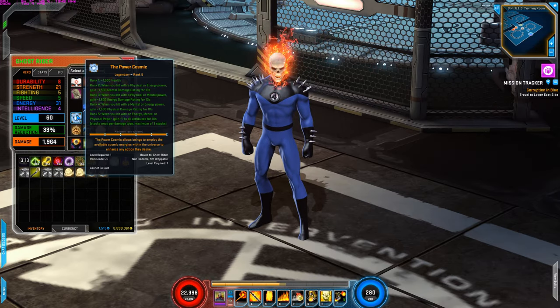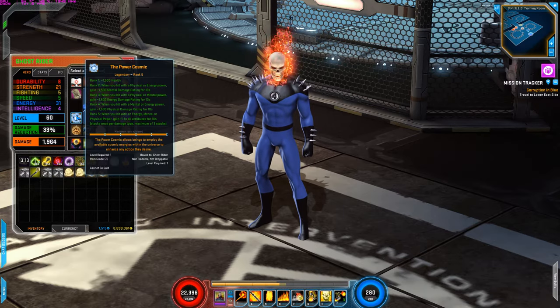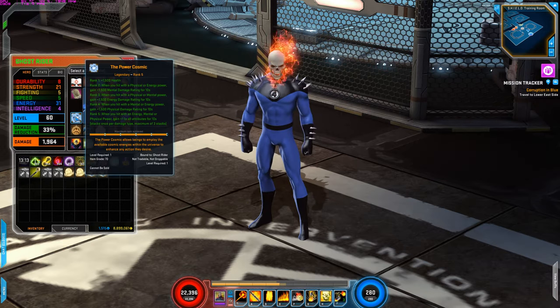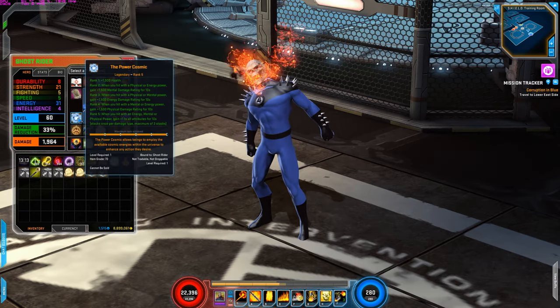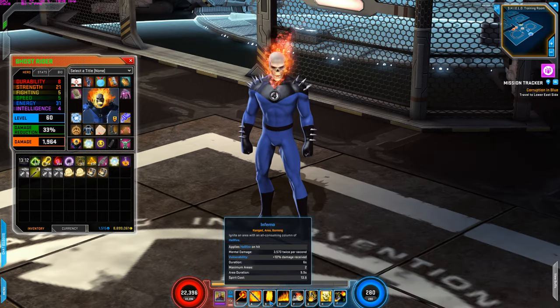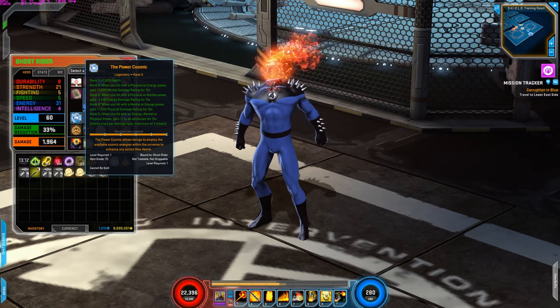For the cosmic draw, I'm using this for the health increase. When you hit with a physical or energy power, gain mental damage increase. When you hit with energy, mental, or physical power, gain plus 1 to all attributes for 10 seconds, up to 3 times — one per damage type. So if I hit with mental and physical, I gain plus 2 to all attributes. This is really good because Ghost Rider is mental and physical, so I'm always going to be activating both, which increases my damage tremendously.